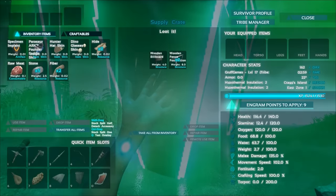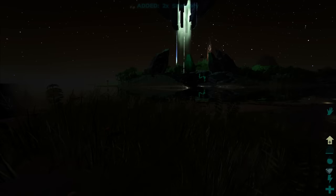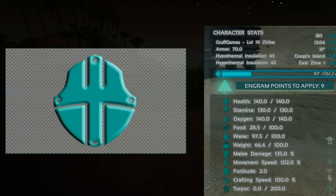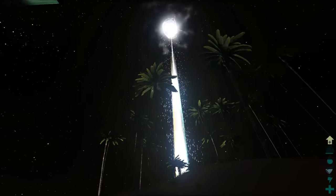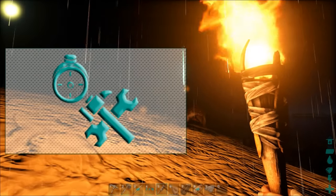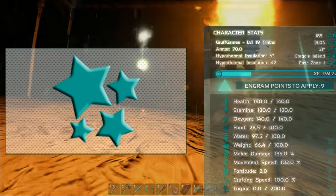Movement speed: each point spent increases your movement speed by 2 percent - this covers walking, sprinting, and swimming, though if swimming is your priority you definitely want oxygen instead. This is probably the stat I'm most conflicted on. To really notice it you'd have to commit to at least 10 points for a 20 percent increase - and it might just be better to get the extra stamina so you can sprint for longer. Fortitude is probably the one most people are curious about when starting out. It increases your natural resistance to the elements - getting hot, getting cold, and how quickly your hunger and thirst drain due to those effects. It also increases your torpidity resistance, making you less likely to pass out, and it's the only way to increase that resistance - each point in fortitude increases it by 2. Crafting speed is pretty self-explanatory; each point increases it by 10, though I'm probably not going to use this stat at all.